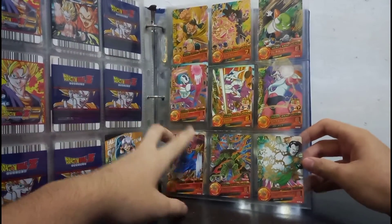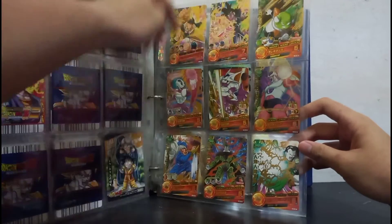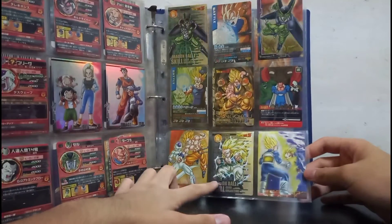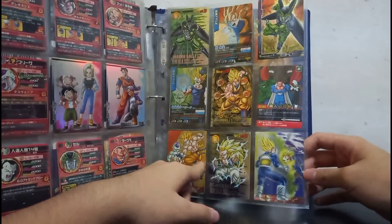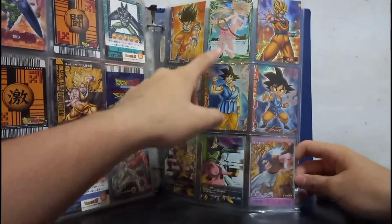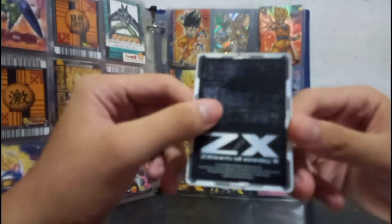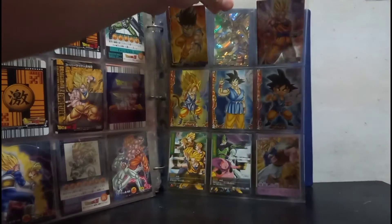Wait, there's two cards at the back. We got Cooler, we got Turles, we got Nappa with hair — when's the last time you saw Nappa with hair? These are cool ones, just great artwork. And then — is that an anime waifu girl? It is an anime waifu girl! Comment down below which anime this is — maybe it's Zillions of Enemy X? Cute anime girl card equals big win.